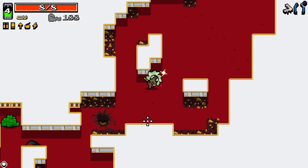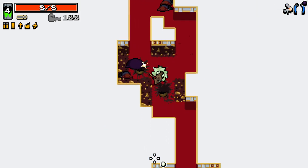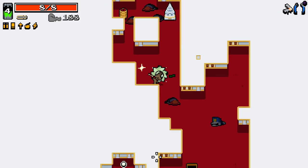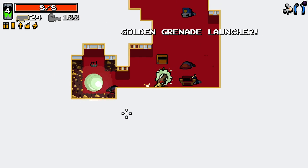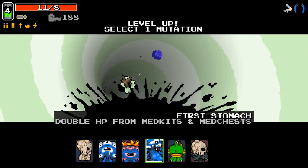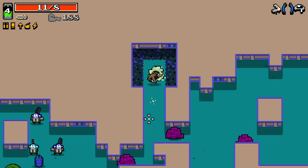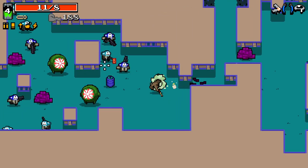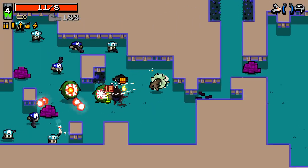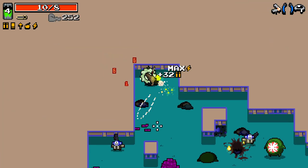We'll go back to the inverted area — inverted ones are always worth it if you can stand up to the extra heat. Saw enemy bullets — it's an inverted version of this area. Inverted ones, a lot of them I just don't know how to handle, so apologies if I die in here.